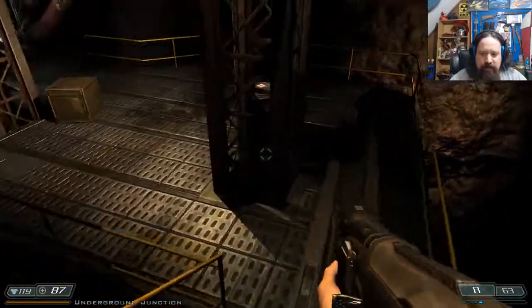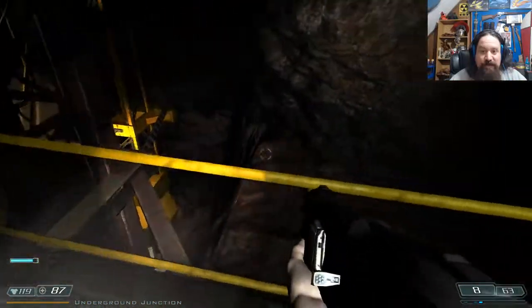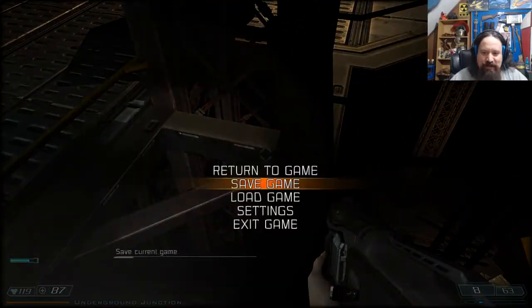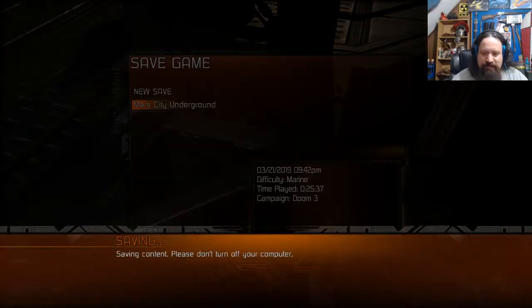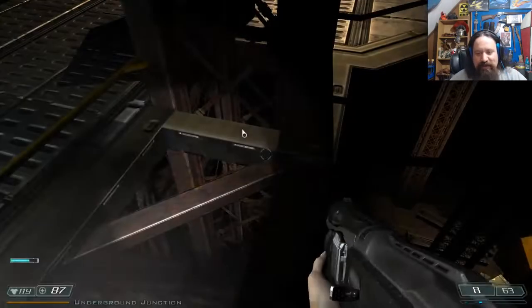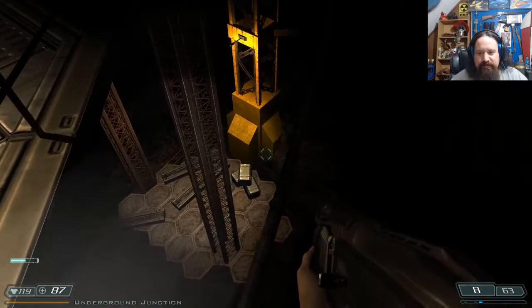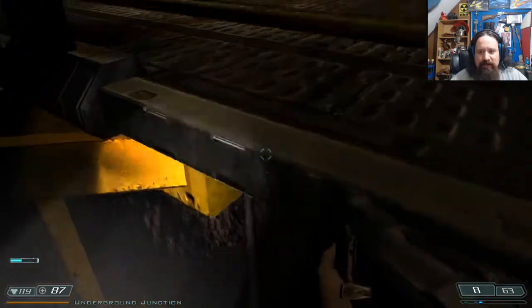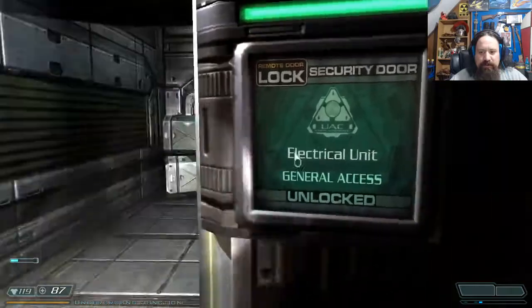Once again - make sure you open the door first, unlike me who screwed up already. Go ahead and save Mars City again. I really feel like I shouldn't be saving over this, just in case I screw up again. There we go - I'm on the cable. Run across - we're seeing it twice now, from this direction. Alright, door's unlocked, go on in.